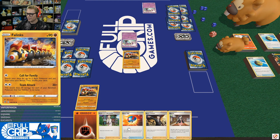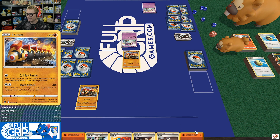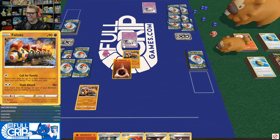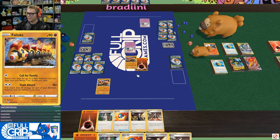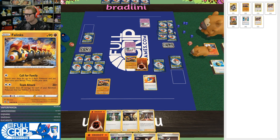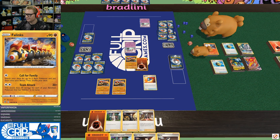I'm going first. I draw seven cards, draw a card. I'm going to attach fighting energy to my Phalanx here, and then I'm going to use Great Ball. Phalanx doesn't have a lot of other options other than playing Great Ball — you kind of have to play Great Ball in Phalanx. There's only seven Pokemon in this deck. I'm just going for this one. And then I'm just going to pass to you.